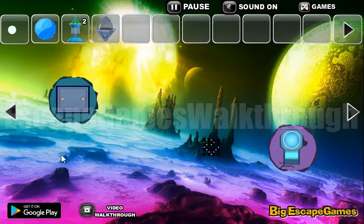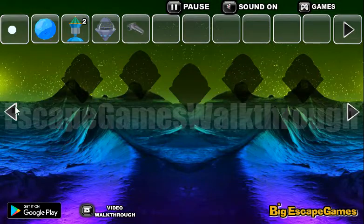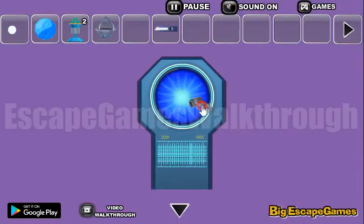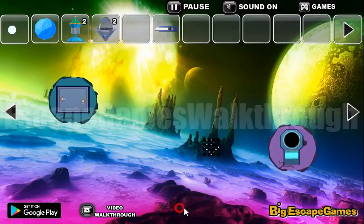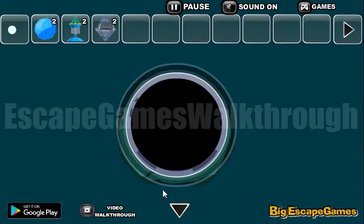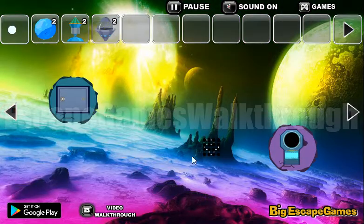Now let's go back and take everything we can find — a knife. Let's go here and use this laser tool to get another spaceship. Then use the knife here to get the rock. Now let's go back and look for this hint.